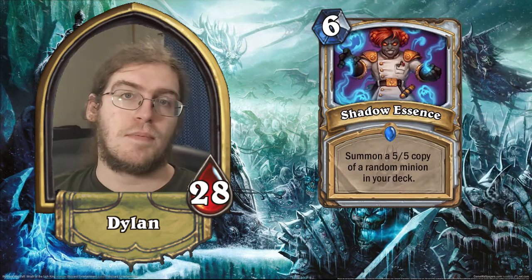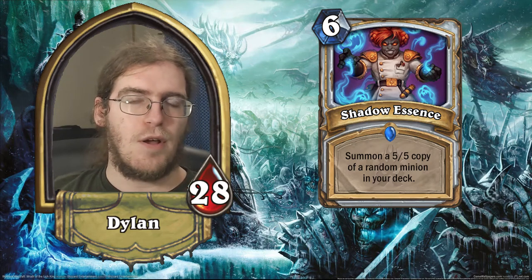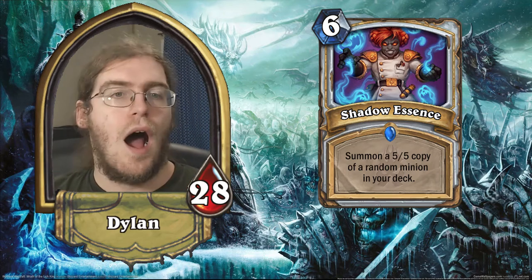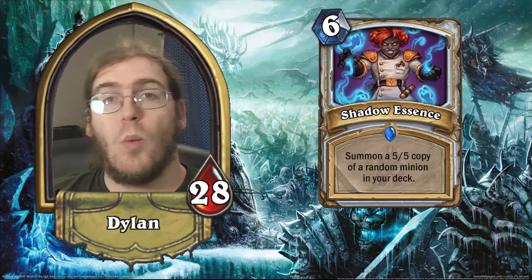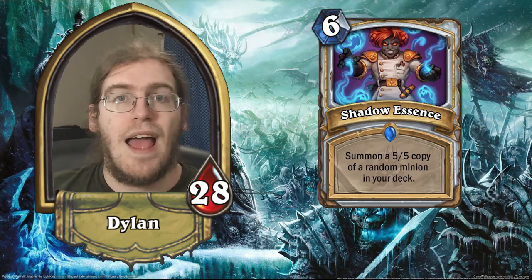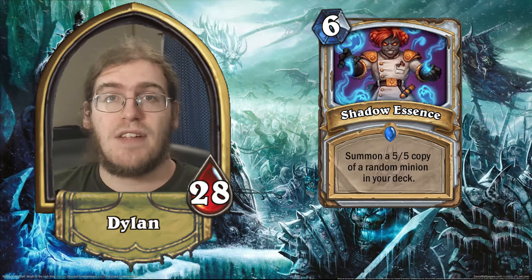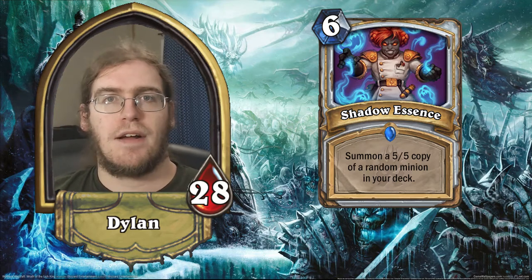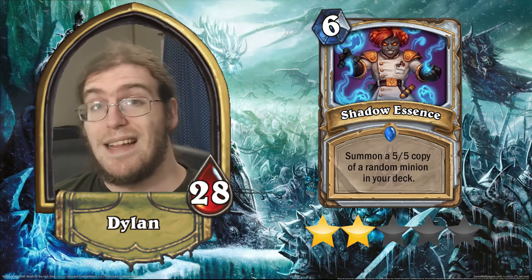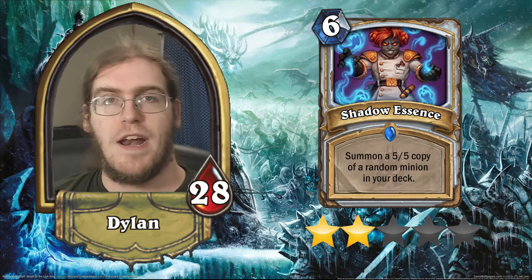Shadow Essence is a 6-cost spell: summon a 5/5 copy of a random minion from your deck. The immediate thing that comes to mind is that it's a 5/5 for 6, and the only minions that are good to get with this are ones with deathrattle effects, aura effects, or always-on effects. Obviously the dream is that you hit Obsidian Statue. Do you play this in a deck that only plays creatures with effects you want that bonus instance of? Even in those decks, is it worth paying 6 mana for a 5/5 copy? You're always going to have an understated version no matter what you summon. For that reason, I'm going to give this 2 stars. It doesn't really have a home in any major archetype right now.